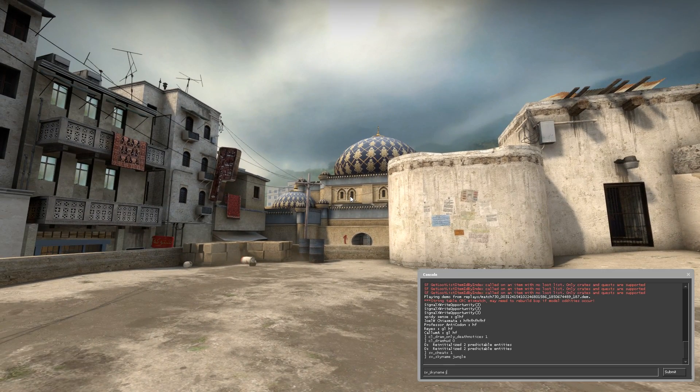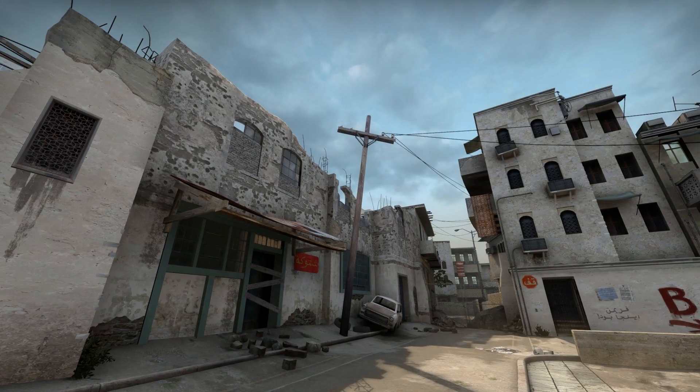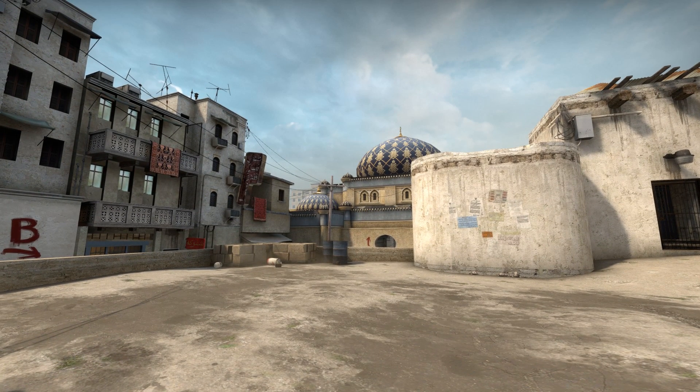If you want to use the one from Office, Cash, or Overpass, this is quite a long one: sky_cs15_daylight01_hdr. You can see this is now the sky box used in Cash, Overpass, Office, and the Safe House — they all use this sky box. It's not too different from the Dust one, just a lot more clouds and a bit darker.